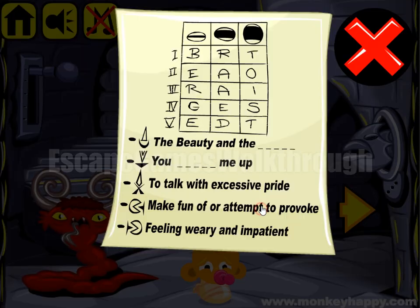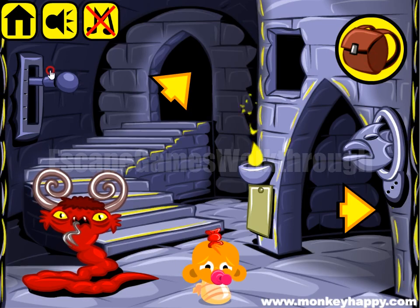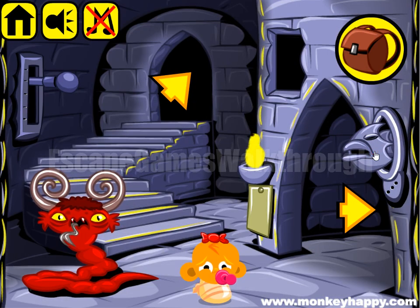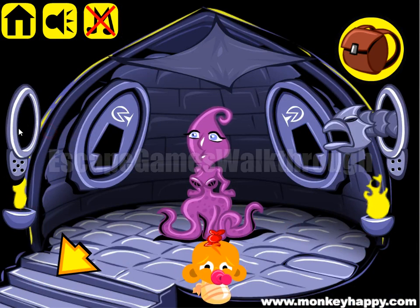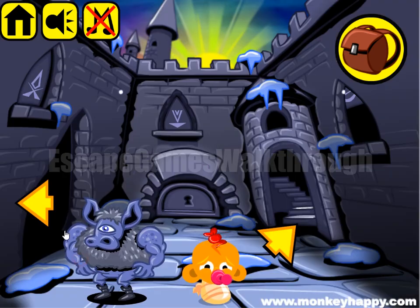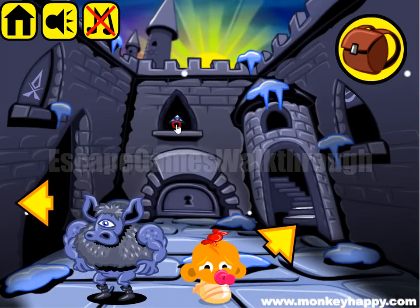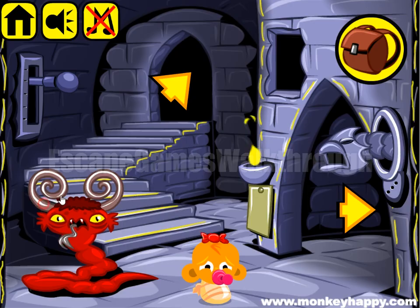Now let's solve the next puzzle. We have a missing word — 'You Raised Me Up.' So we need to make the word R, A, I, S, E. We have two, two, three, three, one. The position for the lever is here. So we have two, two, three, three, and one. And the icon here — so here it is. We have found the key, but we will use it later.